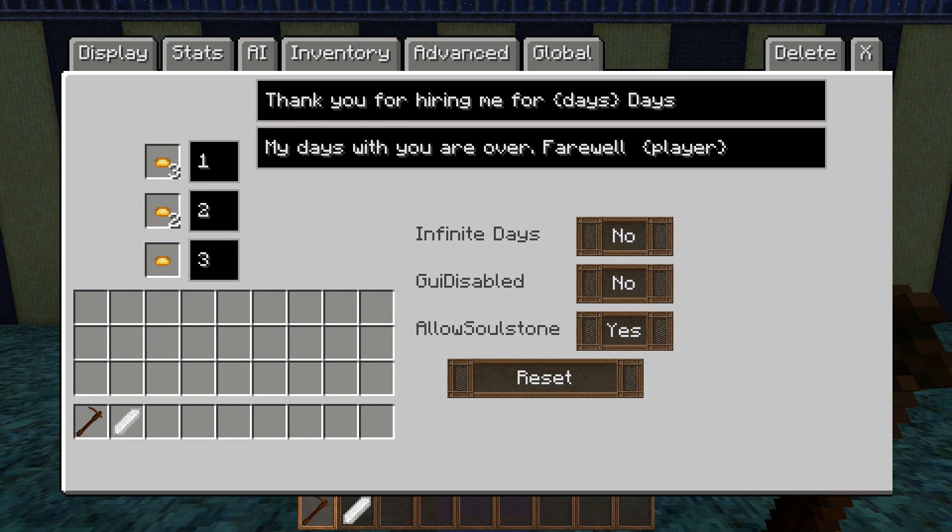Allow soul stones — a soul stone is an item where whenever you right-click an NPC the NPC will go into that soul stone. You can allow or disallow it, and by default it's allowed. You don't really need to worry about this unless you're going to be giving these out to your players.